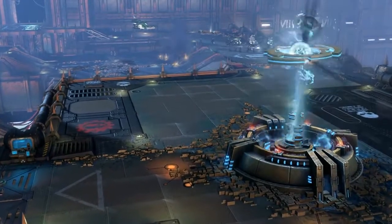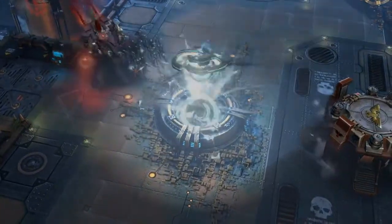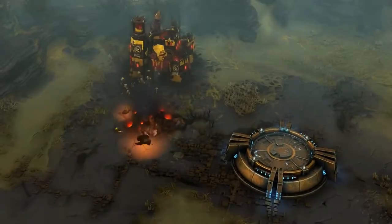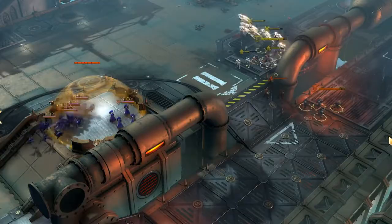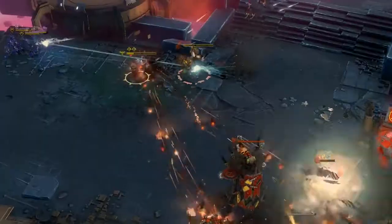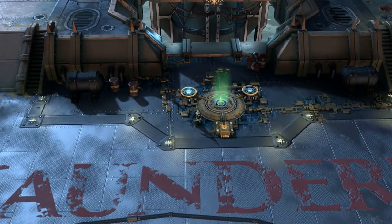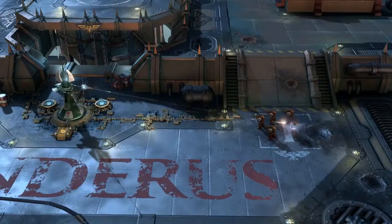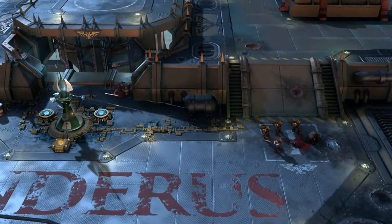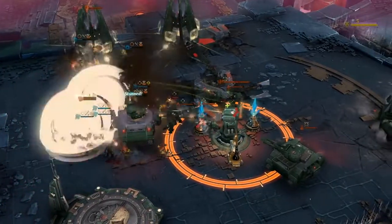Once those defensive structures are down, the power core is vulnerable and victory is within reach. Base building returns and plays a critical role in advancing your army. Dozens of units and vehicles are at your disposal, and each can be upgraded mid-battle to strengthen and open up new abilities. Keep your army strong by ensuring you have the required resources — they are accumulated over time, and to speed resource gain, you must capture and defend resource points placed throughout the map. Harassing enemy points can also disrupt their army progression by cutting their production capabilities off at the knees.